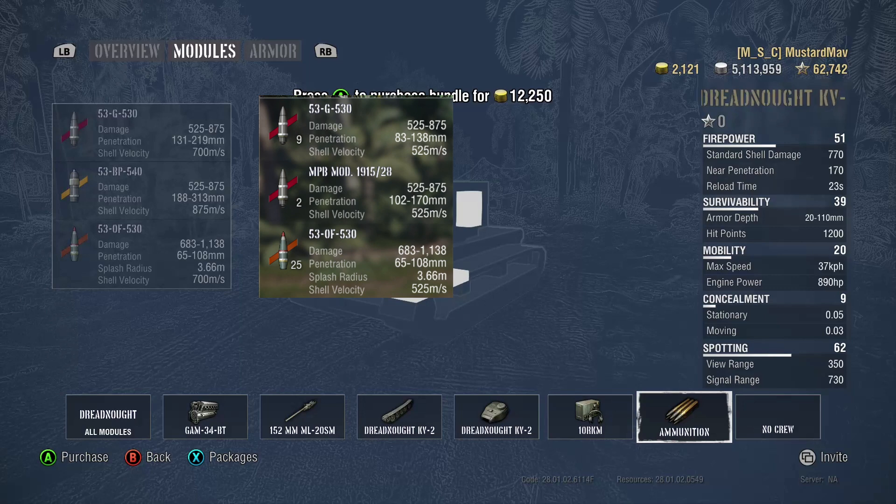Moving into ammunition, starting with the standard AP round: the Dreadnought has equal damage but a buff on penetration and velocity. I don't know why anyone would even equip these shells or why they even allowed them inside this tank. The needed change if you're going to see higher tiered competition — a premium AP round isn't going to cut it. The Dreadnought is equipped with a HEAT round for its premium shell and gets good penetration at tier 7.